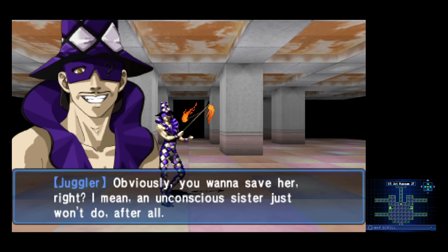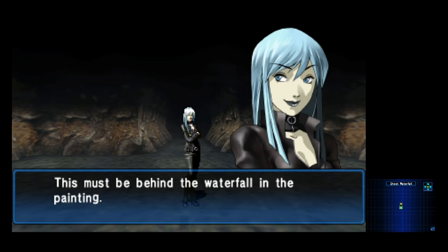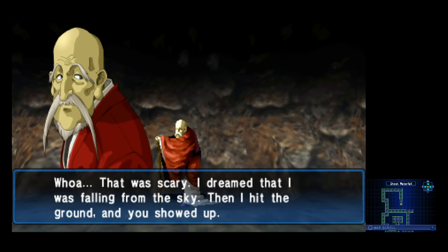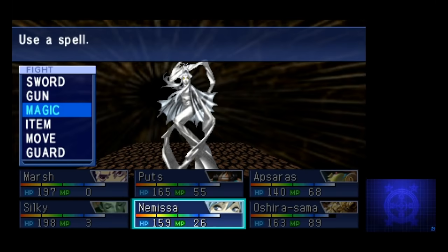He offers a way to save our sister, but we gotta play a game of chess with him first. In order to get the chess pieces we need, we've gotta explore a series of paintings and find them all. The first painting I went in was called Ghost Waterfall — a big cave that's actually behind a waterfall. The gimmick here is that you find old dudes in certain parts, and one of them is lying about who has a key we need. I'm not really a fan of this kind of puzzle — it kind of amounts to a lot of walking around. This is easily the weakest of the bunch if you ask me.